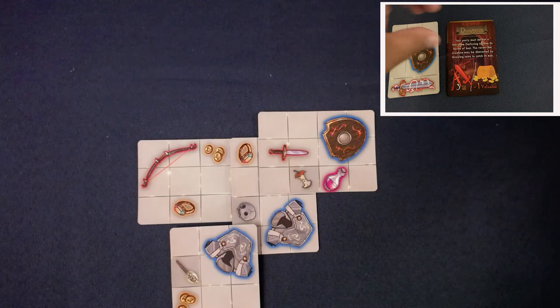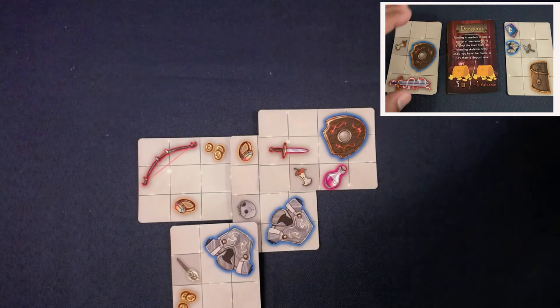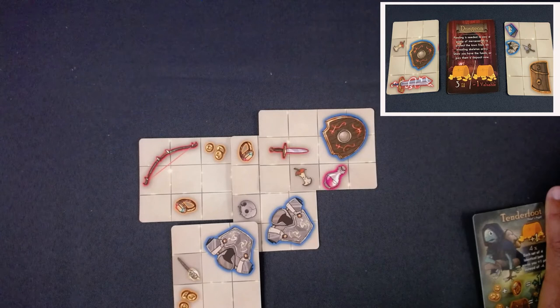Next turn: funding is needed to pay mercenaries to protect a town from a skeleton army. I need three spaces worth of coins. I count one, two, three, four - I have plenty. Tenderfoot gives me plus one, so that's effectively five. I don't have to cover any of my valuables.